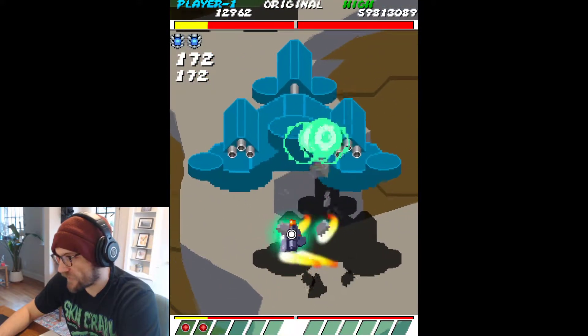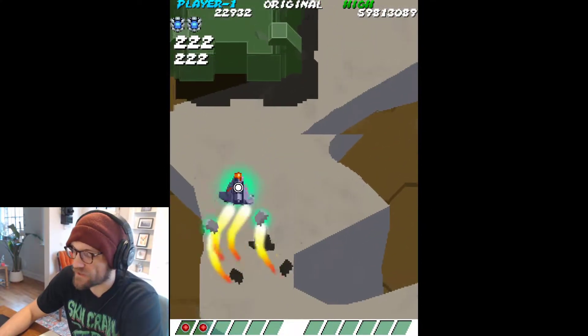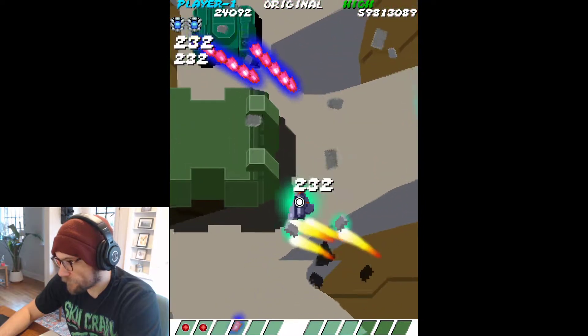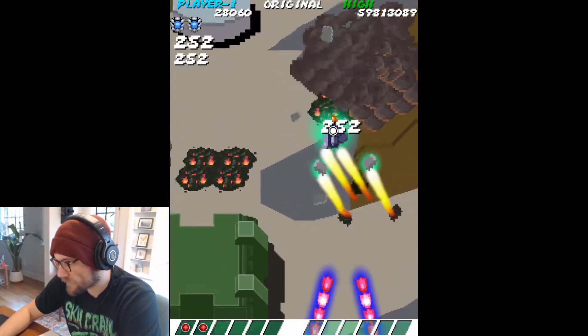The mid boss doesn't have any behavior yet. When we get to the bosses, you'll see that all the bosses have the same placeholder bullet patterns right now, but I'll be working on giving them better, unique patterns in the future.